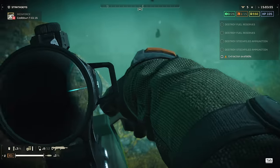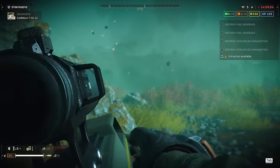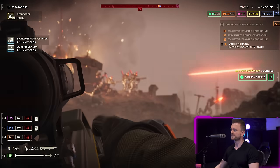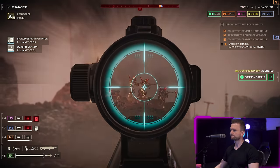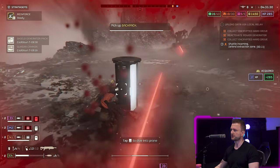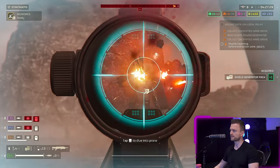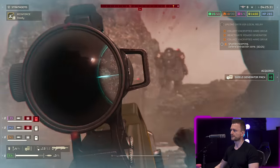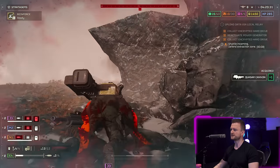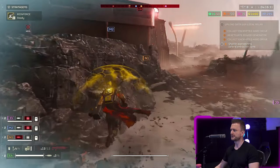The Eruptor allows for some novel loadout choices and was basically a mandatory addition to the Helldiver's arsenal. While it may not be the ideal choice for my personal sensibilities — as I tend to prefer quick, snappy primaries that make mincemeat of light units — it will definitely do the job for those who like to pack light support weapons. Its utility is undeniable, and the sheer amount of ammo it provides to take out small installations, cargo containers, bug holes, and fabricators makes it a very worthy addition to the game.